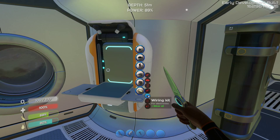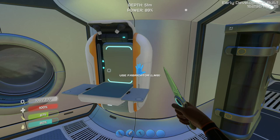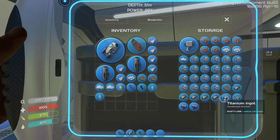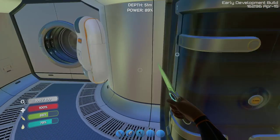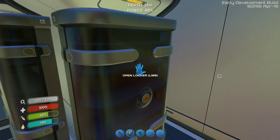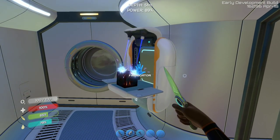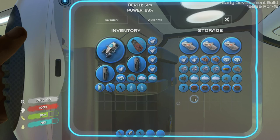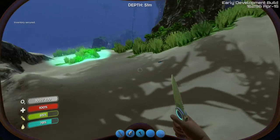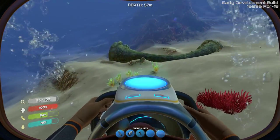We are back, and we are going to make ourselves a computer chip. Advanced wiring kit requires two gold and a computer chip. I might actually have everything I need to make that. Where did we put those jeweled discs? We need one more jeweled disc. So let's go ahead and make ourselves a computer chip, and then the advanced wiring kit. We need two gold and I don't think I have two — I think I've only got one. But that's okay, we're going to go get some more. I'll head out into the wild and see what I can find for gold and I'll be back in just a little bit.